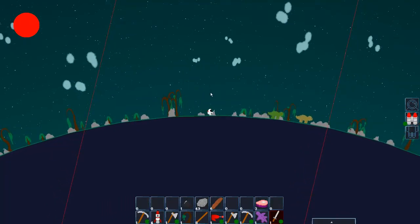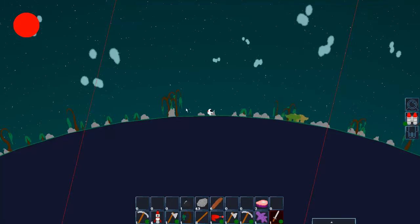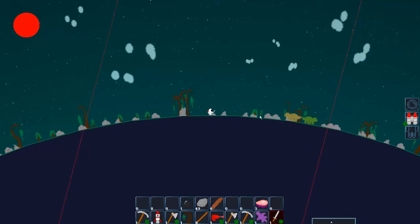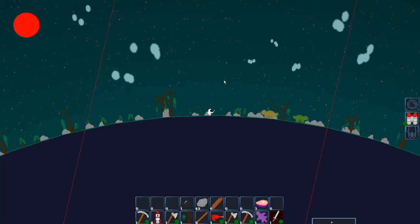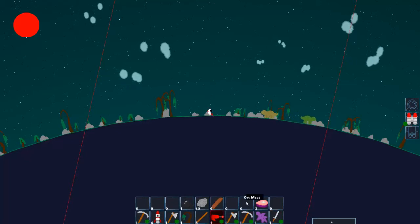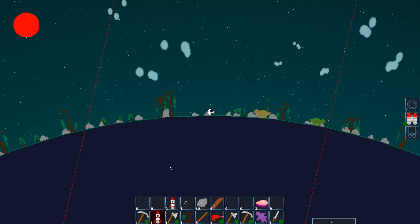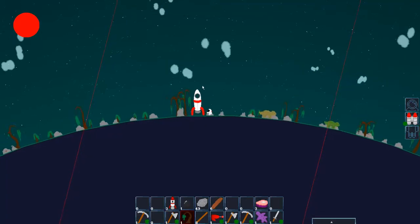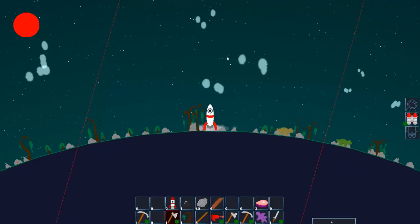That's pretty much it for the on-land stuff. Later there are going to be different houses you can create and a lot more minerals to mine down below, because the rocks up here aren't very efficient — I only got one petroleum from here. Let's place our spaceship down. I have four of them.